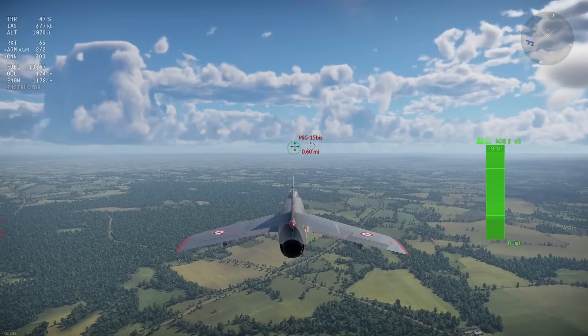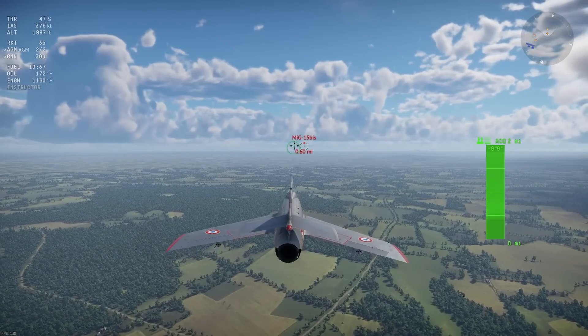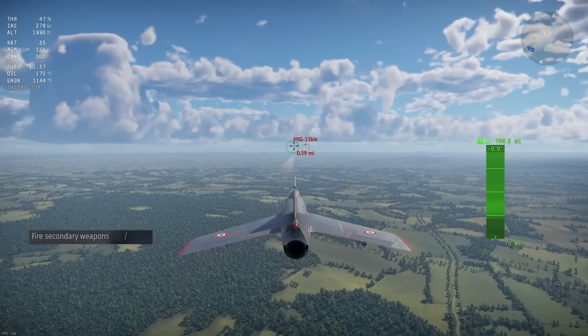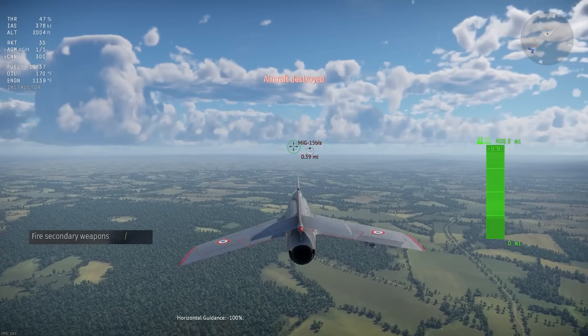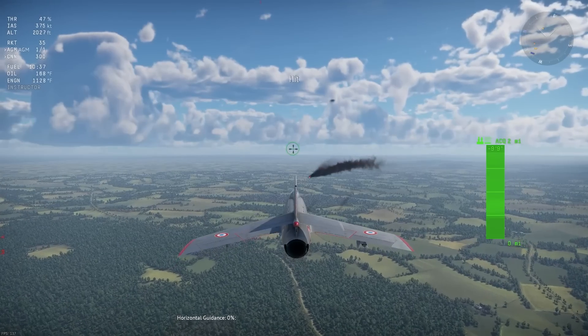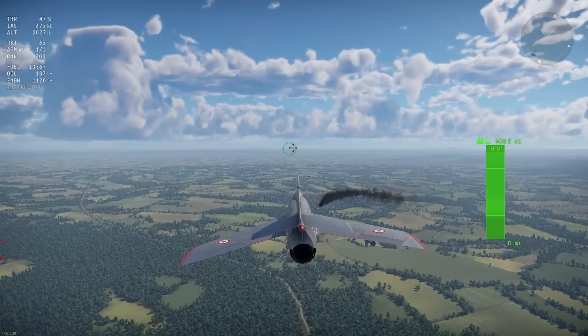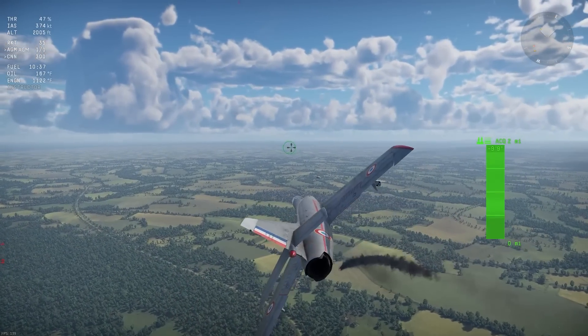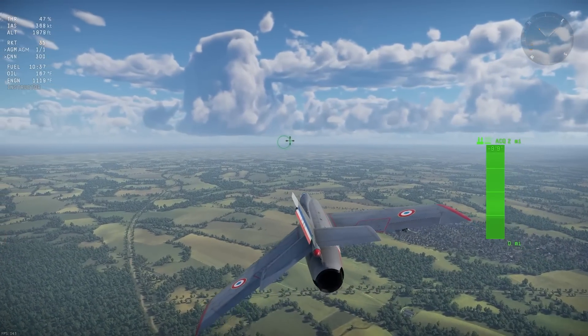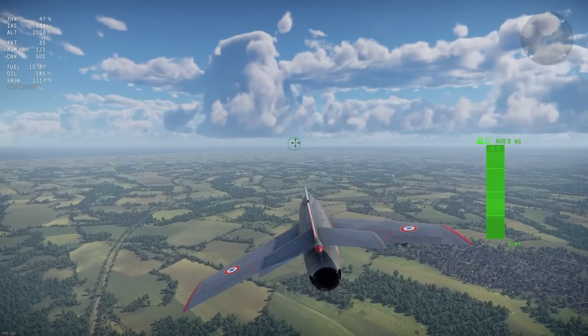Using this missile is pretty simple. All you have to do is aim the missile using your gun crosshair and then use the Fire Secondary Weapon keybind to launch the missile. Once it's launched, use the yaw and pitch axis for aimed weapons keybinds to make any adjustments needed for the missile to hit the target. There is a large learning curve with this missile when hitting moving targets, so it's best used against slow-maneuvering targets like bombers and attackers.